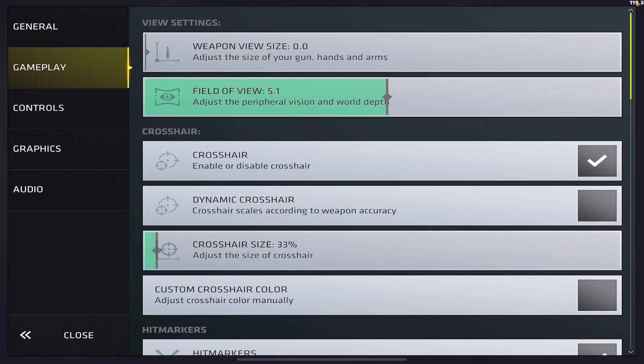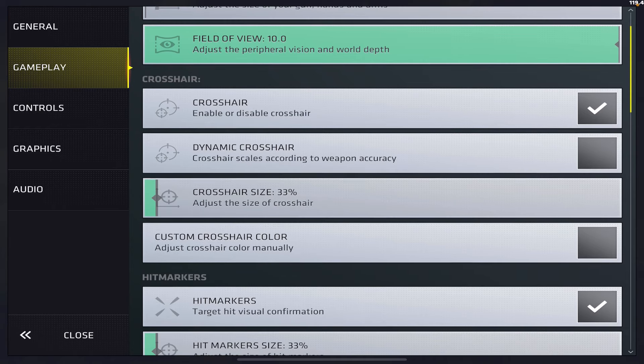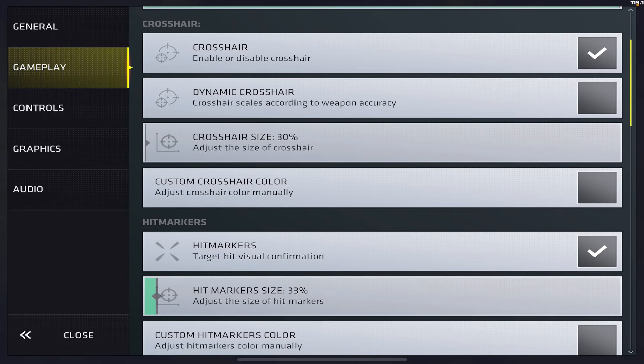You can put the FPS meter on the far right, left, or middle — wherever you feel comfortable, it doesn't really matter. Show debug info — I've played with it on but there's really nothing useful in there, so just keep it off. Being able to see your FPS is fine. I also recommend disabling callouts. I keep callouts off because I know all the callouts on every map. If you're newer to the game and don't know the callouts, I'd recommend putting this on.